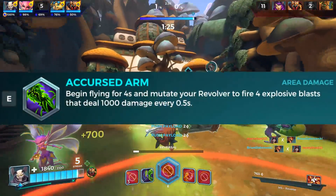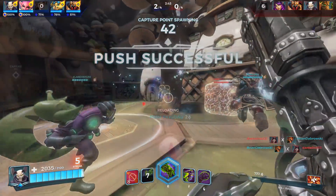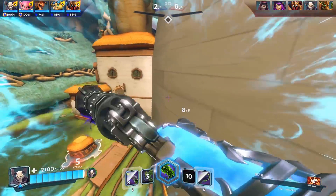His ultimate is called Accursed Arm. Begin to fly for 4 seconds and your revolver now becomes a cannon, which can fire 4 explosive blasts doing 1000 damage every 0.5 seconds.